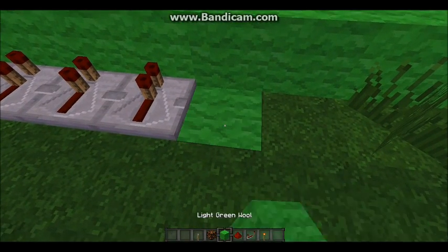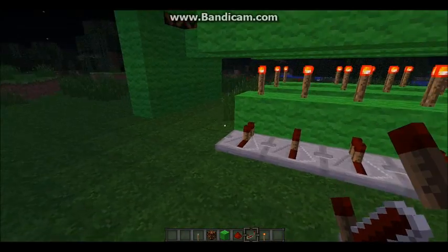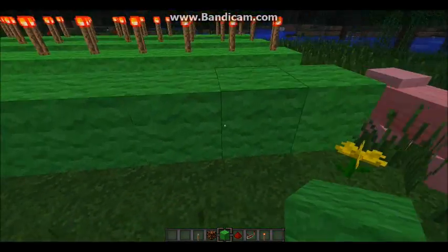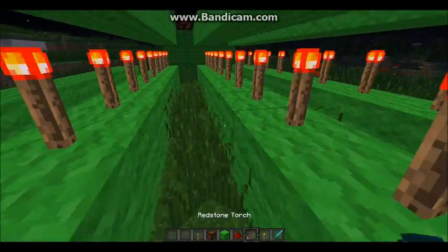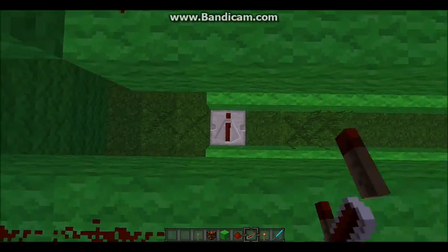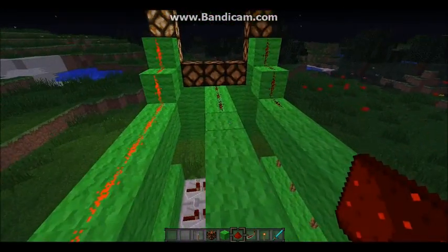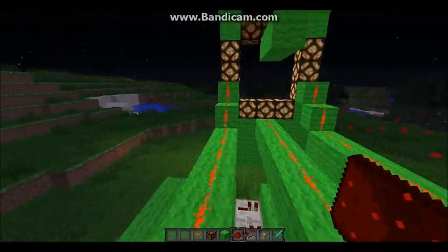We're going to knock some of these out at the end, but for now we're good. Now that we have torches everywhere, we're going to put redstone repeaters in front. Put the repeater there and set it there. Do the same thing on all three strands. You don't need delays — just leave them. Then line the entire top of the redstone. Alright, there's the first layer, now we just have to do the second layer.